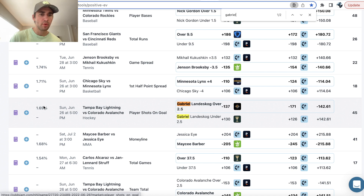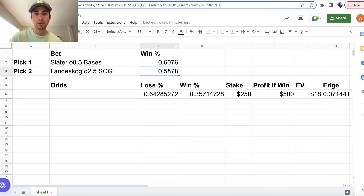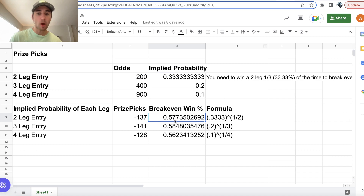I found this play straight on the OddsJam positive expected value page, which shows you profitable DFS props as well as profitable sports bets. Here we can see a 1.69% profit margin on the top row for the Lightning abs. You just look for the pick in bold with a circle around it — Landskog over two and a half shots on goal at minus 137 on Prize Picks.